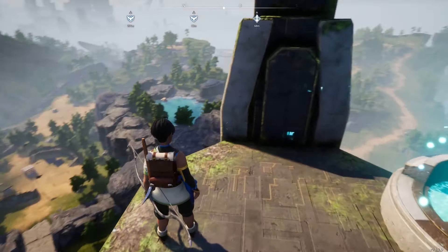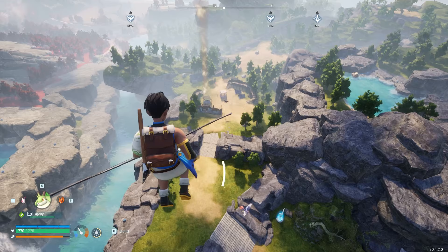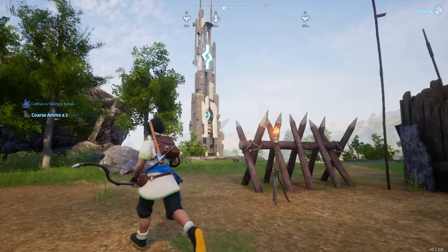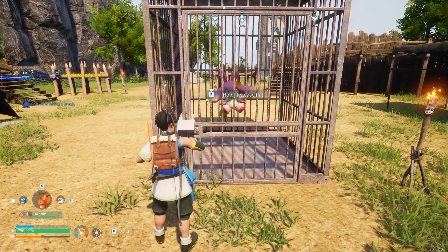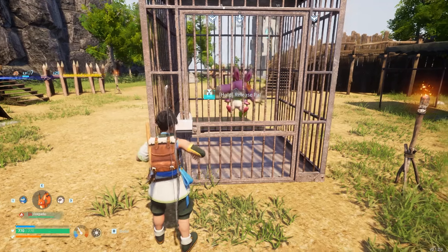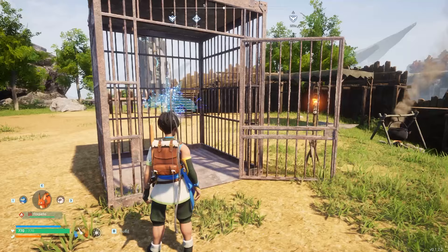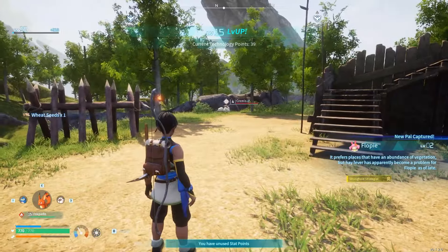Moving on to our bonus section, number 12 is Raid Camps. Now I know that's not the name of a pal, but early on in your journey, you can come to this raid camp right next to the Rain Syndicate Tower. And once you clear it of the guards, you'll be free to unlock the cage in the middle, which holds a completely random pal that will be added to your team upon rescue. You can do this multiple times to get multiple different pals, some of which can be extremely useful.